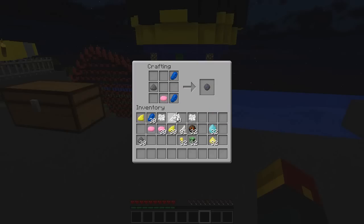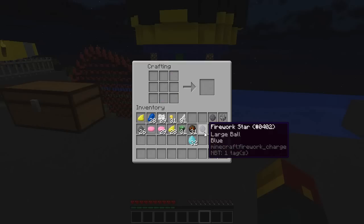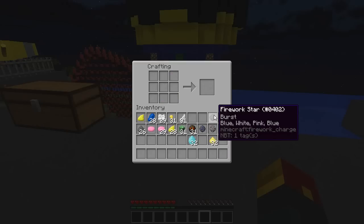Next, we have our special modifiers. You have feathers, fire charges, creeper heads - which can work with any player skull - and gold nuggets. Feathers cause a burst effect. Fire charges cause a large ball. If you don't add anything, it's a small ball by default. Gold nuggets add a star explosion effect. And player heads add a creeper face upon explosion. So: large ball, creeper shape, small ball, star shaped, and burst.